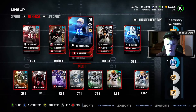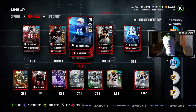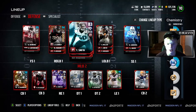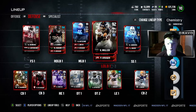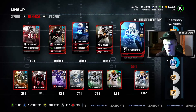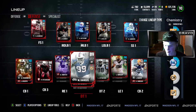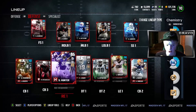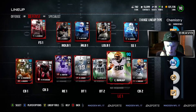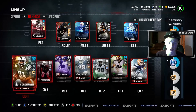On the defensive side, I want to get the new 92 overall Luke Kuechly and have him alongside Ray Lewis as our two middle linebackers. Von Miller is still fine as our left outside linebacker. I might also look at Darnell Dockett for defensive tackle, and there's a new Ezekiel Ansah at right end. Corners are a big one — let me know in the comments which corner you think I should get.